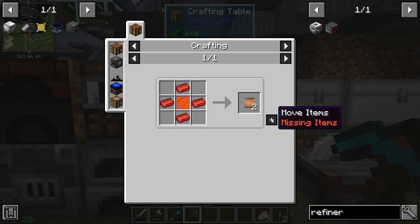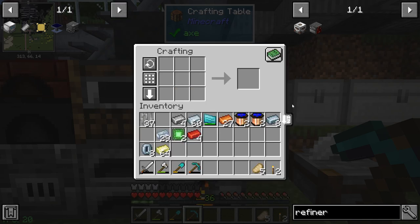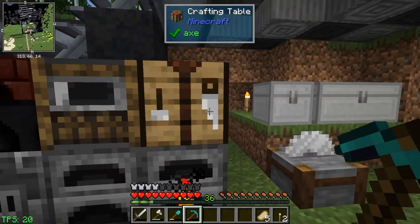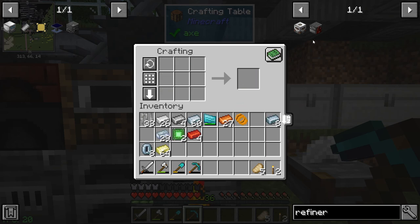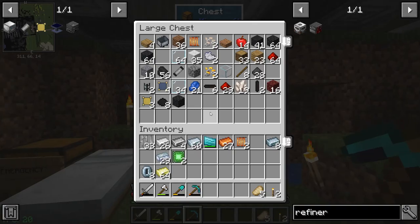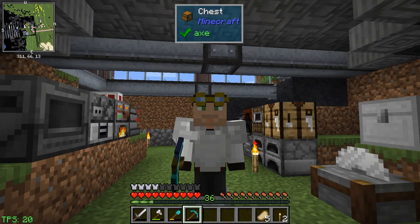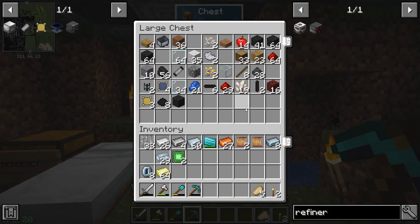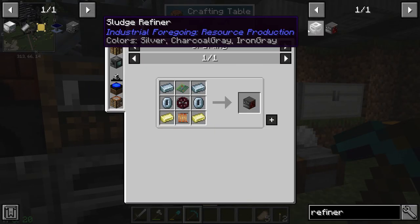We got the heating element - wait, we need to make the copper coil. We did not make it yet. Copper coil - oh, heating element, sorry. Well, I've got three of them now - I realized right after I made it that I already had one of those. Oh well, that happens.